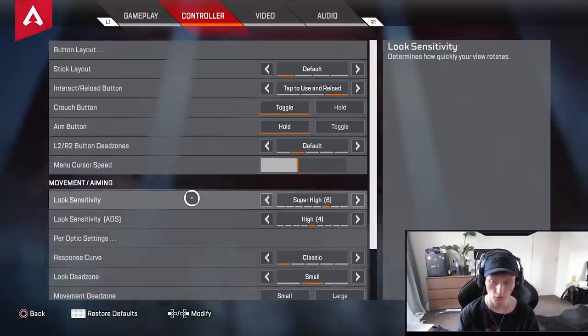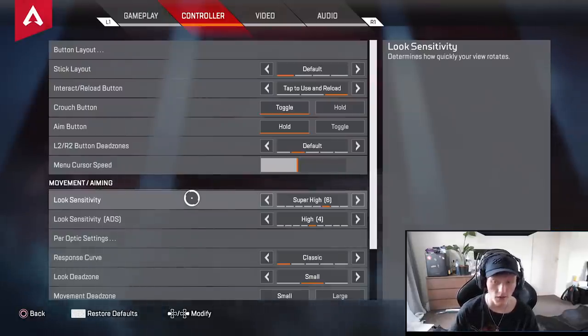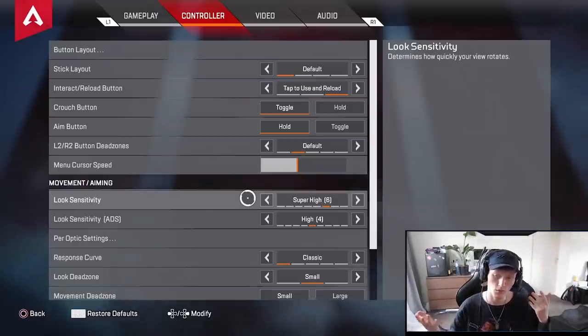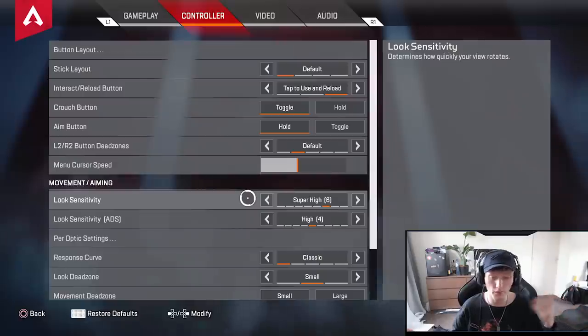Sensitivity — this is a very important one. Of course go with what you prefer, but personally from my experience — I've been playing FPS shooters for 12 years — 6.4 is the best. The 6 look sensitivity lets you look around quickly, but when you zoom in you want to be more accurate, so I put ADS sensitivity a little down at 4. I really prefer 6.4. You can go 5.4 as well — that's what I used to rock — even 4.4 is pretty good. But I'd really try out 6.4.